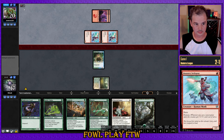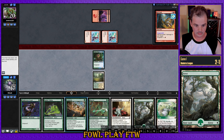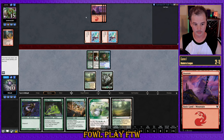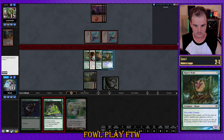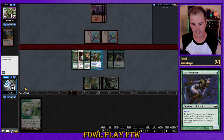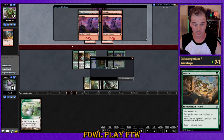Opponent attacks in and post-combat Rift Bolt. We might as well conserve a touch of life total. Our plan is to just race in this game. Rift Bolt upkeep straight at the face, a couple of Prowess triggers on the Swift Spear attacking in. Post-combat Eidolon — they're holding stuff up. We could put Scout here as a blocker, probably want to empty our hands anyway. Another Daybreak Coronet for us. Our opponent's holding Skullcrack — we're in a reasonable spot to kill them on damage next turn. They concede. Oh wow, yikes.